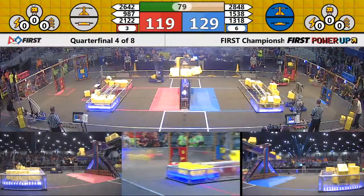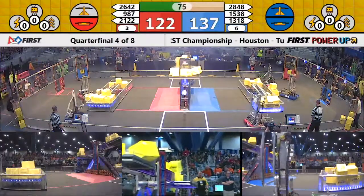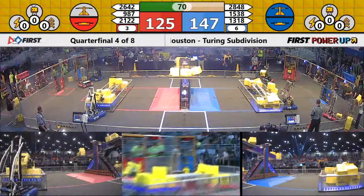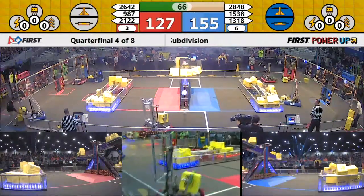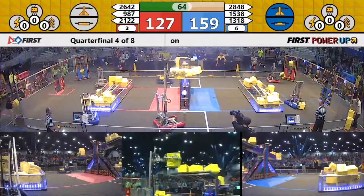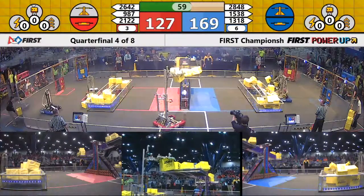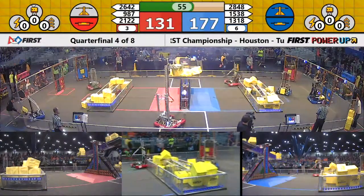21-22 Team Taters balancing it back and forth for red. Blue alliance only up by five with 80 seconds to go. 28-48 trying to keep control of that scale for the blue alliance, gaining in score as the red alliance lost control of their switch thanks to the Holy Cows. One minute left — Team Taters trying to place a power cube; can it get high enough?